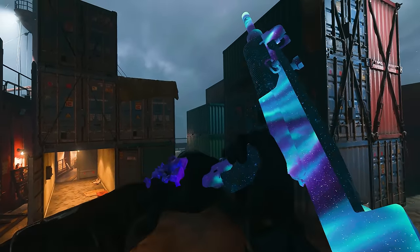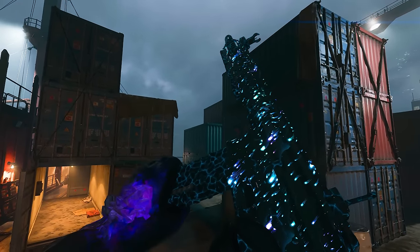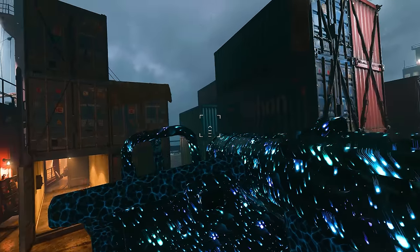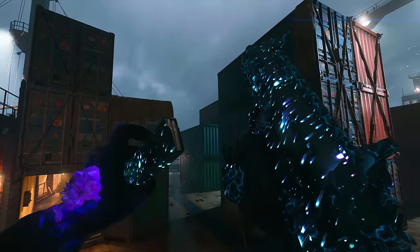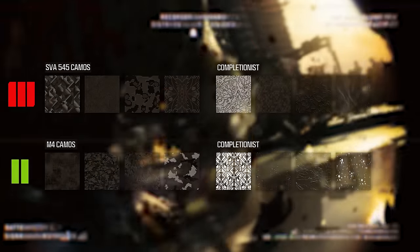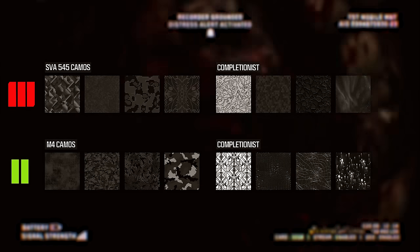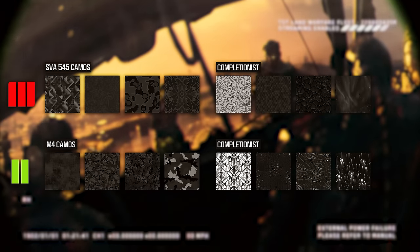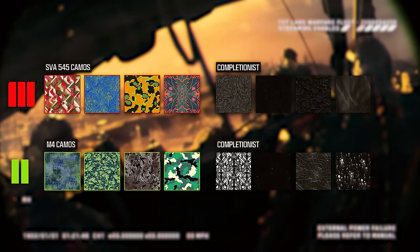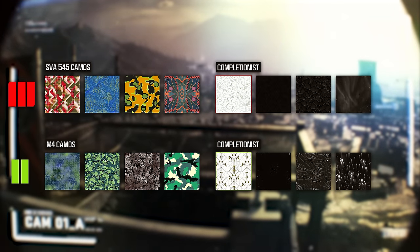There are actually two Mastery Grinds within Zombies: one to unlock the Borealis Camo and another to unlock Bioluminescent. Both grinds have the exact same Camo Challenges, so once you know how to do one, you can do the other. If you're ever unsure what weapon a game is for, in the menus it will show you the game it's connected to. Each weapon will have four base Camo Challenges, unless it's a Launcher or Melee. Once you've completed all four base Camo Challenges on a single weapon, you can complete the Golden Enigma and Golden Ivory Camos.